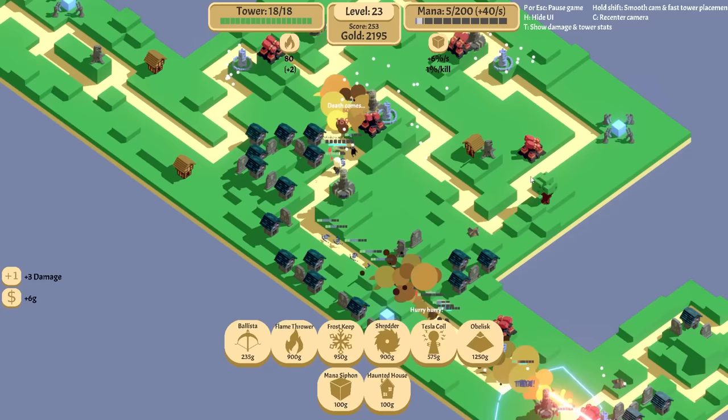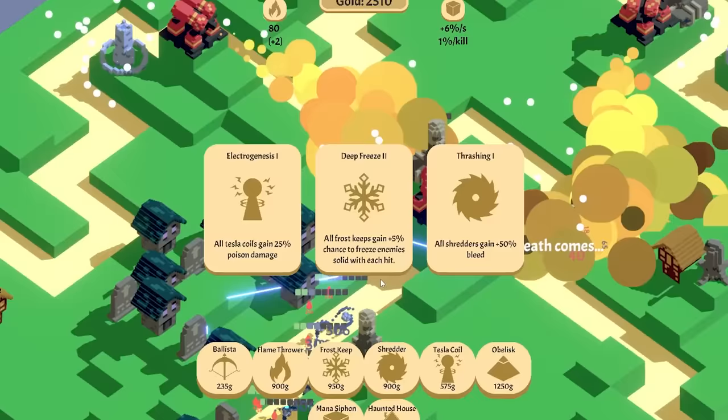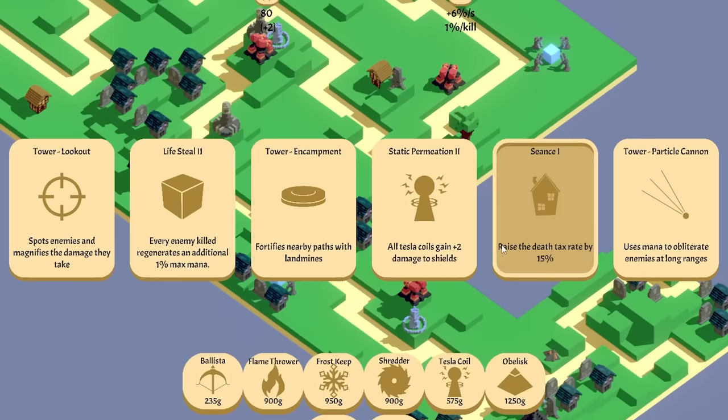It's kind of like an orc wearing some sort of suit. Ooh, poison damage — that'll work. Or 5%? No, let's do the electrogenesis. More mana. This would be good, we have a lot of it. The death ray. Or more damage with this — let's do the more damage. I'm fine with that.